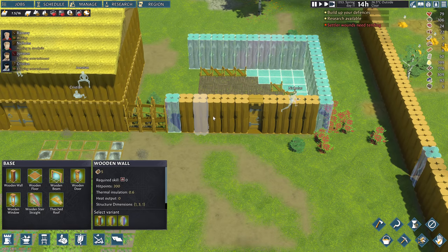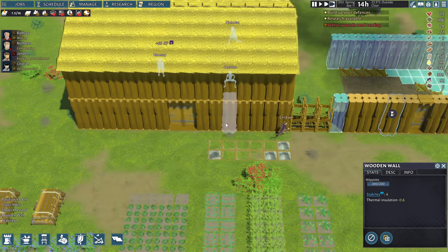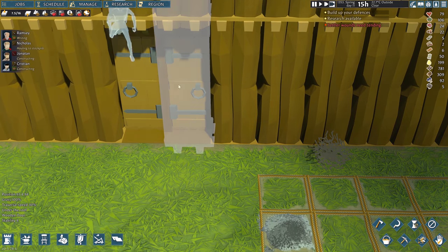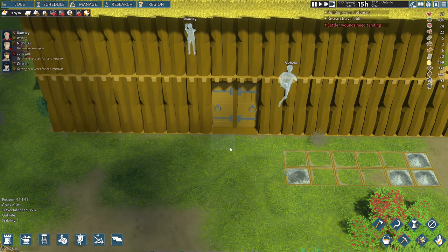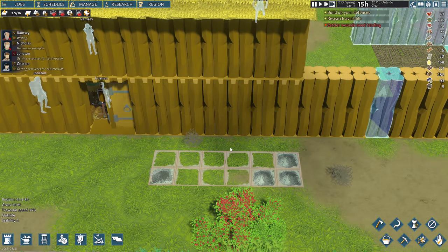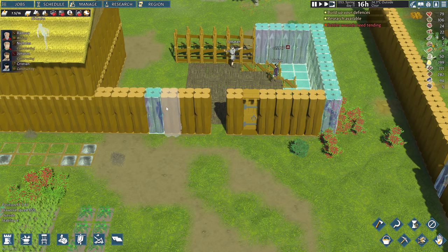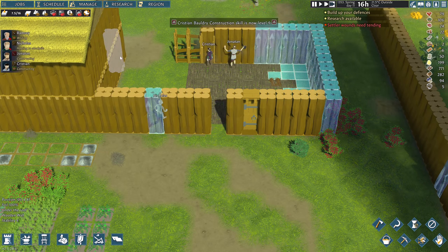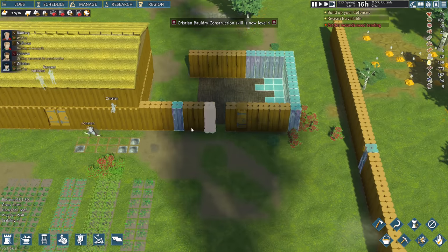One, two, three, four, five, six, seven — and then this will be the door. These doors, as you guys mentioned, they're kind of weird — they're not facing the right way. They're just kind of two single doors, but I guess it's fine. We kind of don't need a front door here — we could have them go to the side and not even have to go outside. But I think we'll leave it for now.